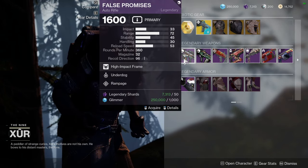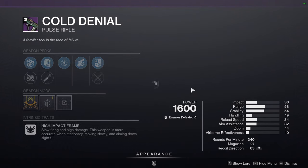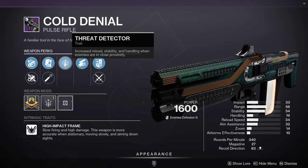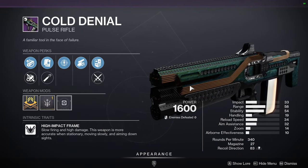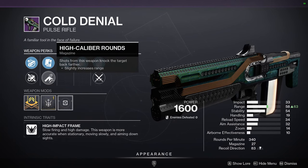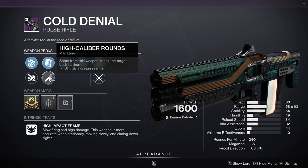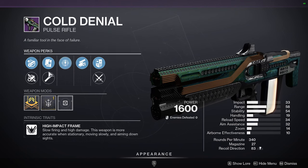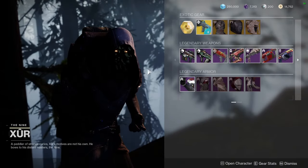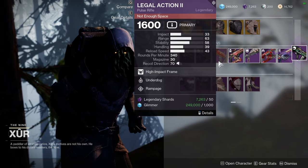For weapons, we have False Promises with Underdog and Rampage. Cold Denial with Threat Detector and Swash — I actually think this is pretty decent considering you're going to have Swash, which means you're going to be close to enemies, which means you're going to be proccing Threat Detector. Not only that, you can use Threat Detector to find out if there's enemies nearby. Also, it has range for a Masterwork, which is pretty decent, and it has high caliber, so it would go up to a 70. I would probably pick this up.